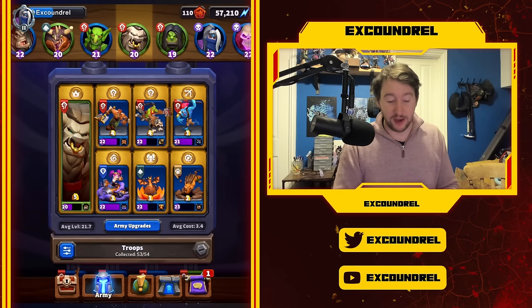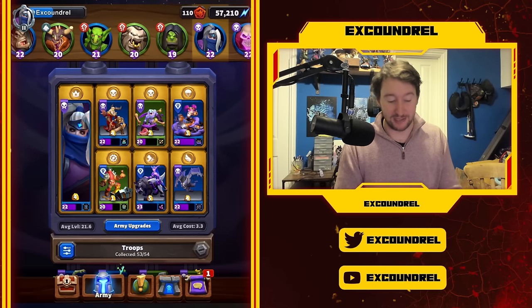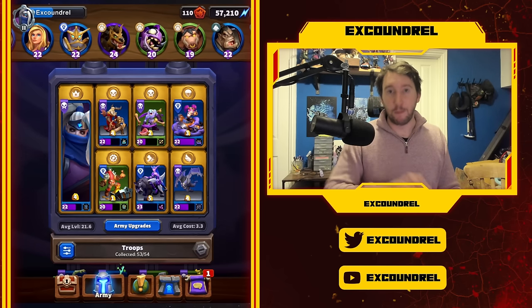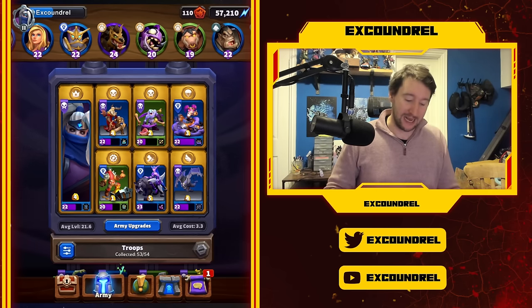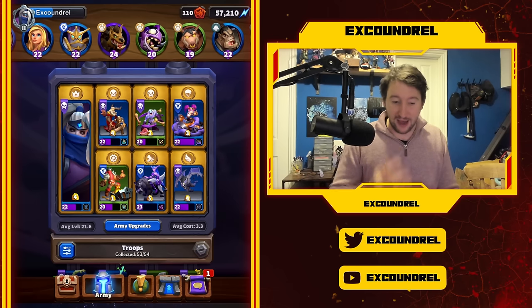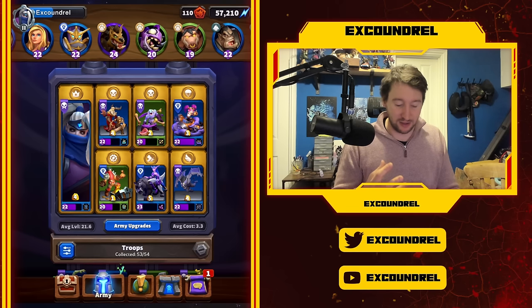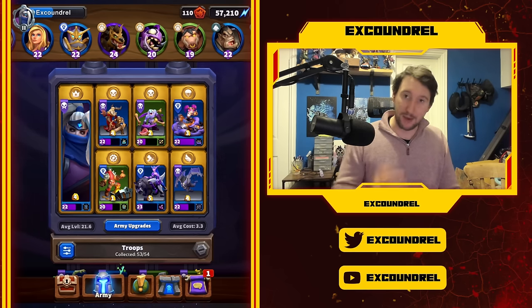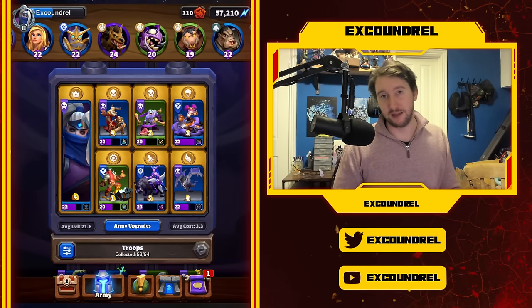Some of you might say I haven't included Baron - Baron actually has multiple good talents, like Chiller the Grave and Death Pact, depending on the type of Baron deck you want to play. The minis I'm focusing on are those completely transformed by their talent, turning them from something okay into a really viable mini. The other talents for these units are actually just worse.